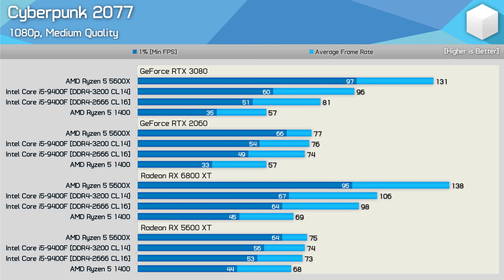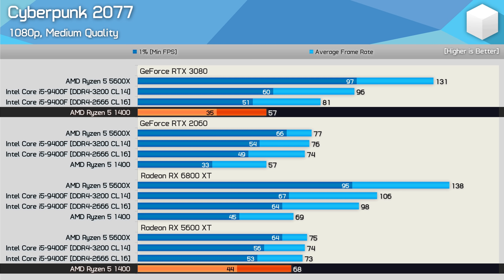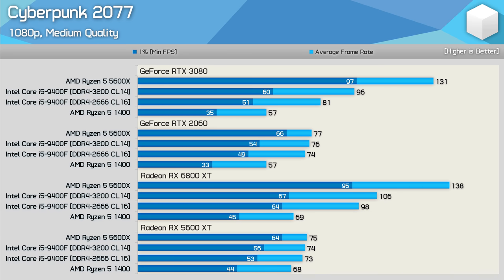Scaling in Cyberpunk 2077 is similar for most configurations, but the Ryzen 5 1400 suffers from the additional driver overhead — dropping from 68 FPS with the RX 5600 XT to just 57 FPS with the RTX 3080 or any GeForce GPU. The low-end Radeon GPU offers 19% or better performance over all GeForce GPUs under these conditions. You might even downgrade the Radeon GPU without seeing a performance loss, as the 5600 XT and 6800 XT delivered the same performance with the R5 1400. There was also a 33% improvement in 1% low performance, which has a significant impact on the gaming experience.